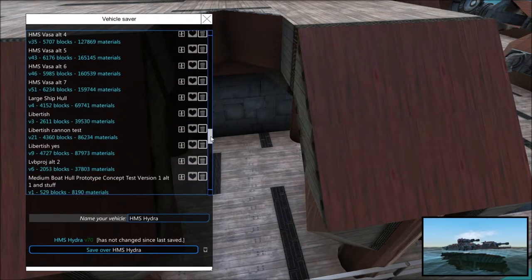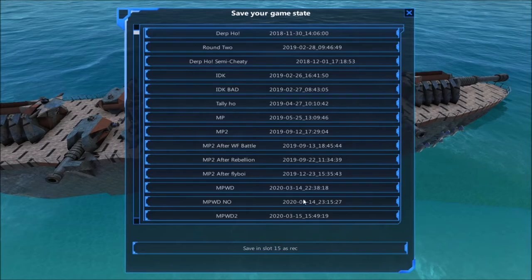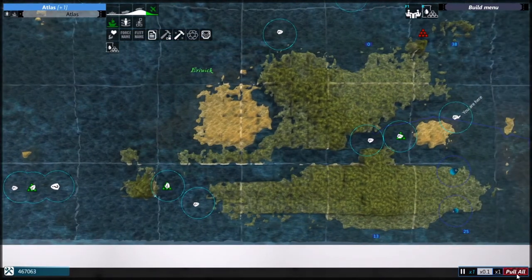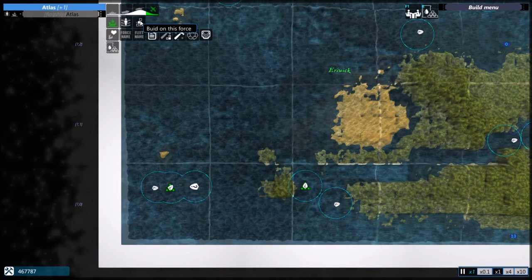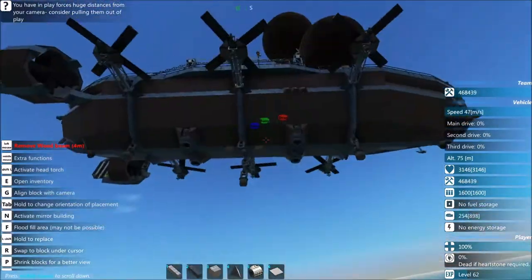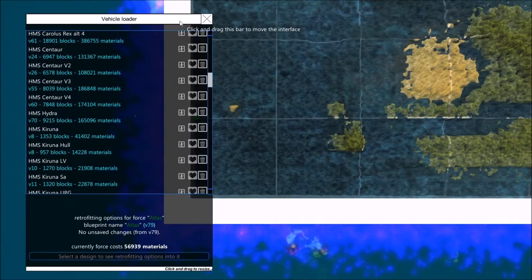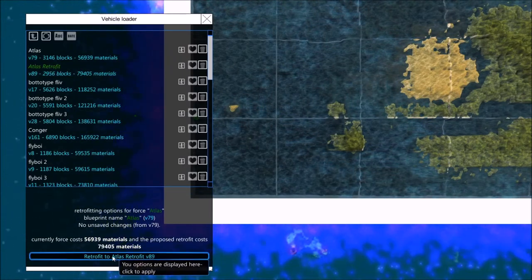Hold on, where's Hydra? It's in here, right? I went past it. I'm just gonna save over, it's fine. Alright. Now while we're waiting for this lot to attack us — Atlas old boy. This thing is the stock Atlas, the Atlas that you feel seasick on because its PID is horrible. We're gonna retrofit you to be Atlas Retrofit.